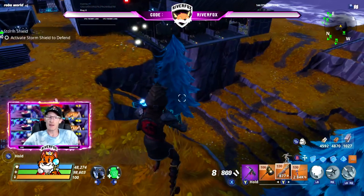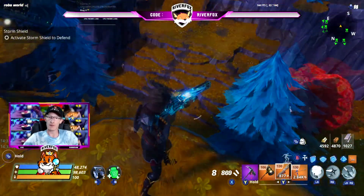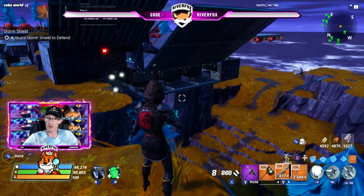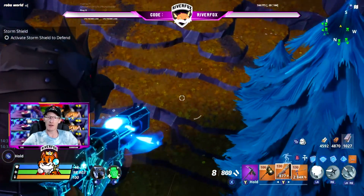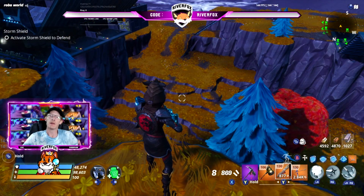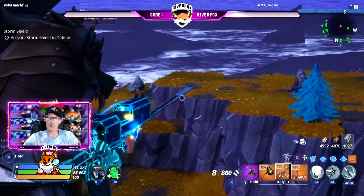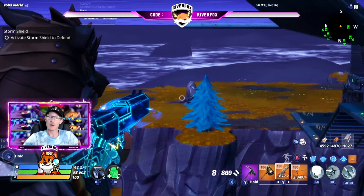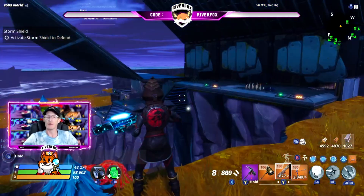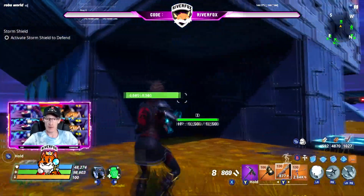A while ago there was a bug where they were getting launched off and literally just standing there, not moving at all. Fortnite have fixed that bug now, but if you don't have anywhere for them to actually go and they do stop there, they will automatically despawn and respawn anyway. I put this single ramp up here just to make them come back up this direction so they don't despawn — they will just constantly go through this loop and it works pretty effectively.